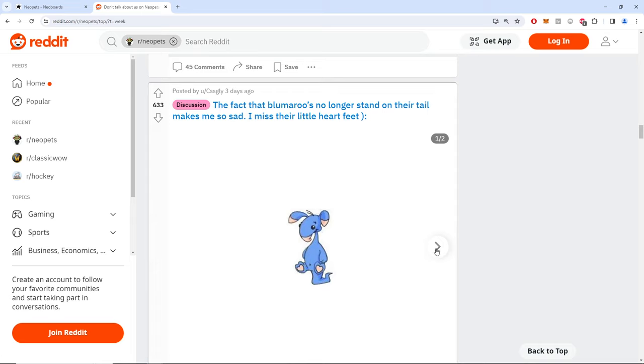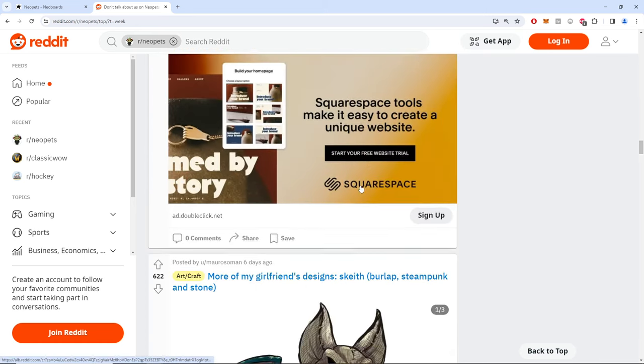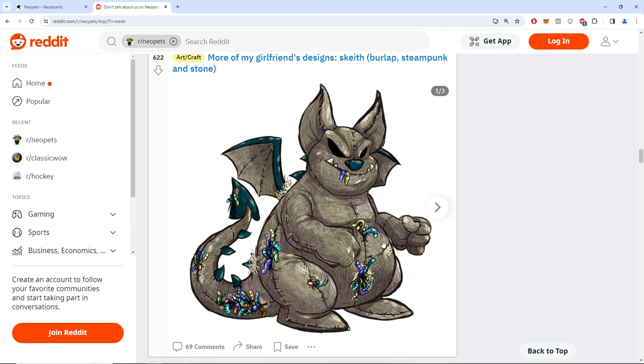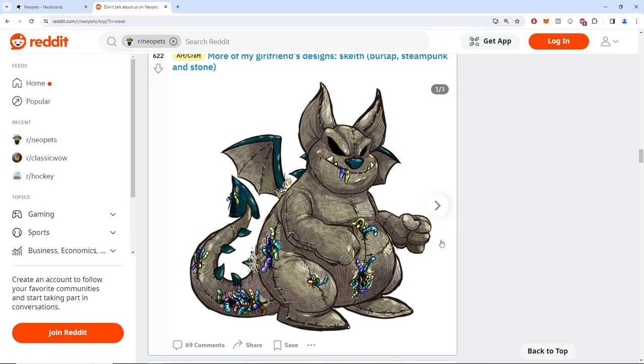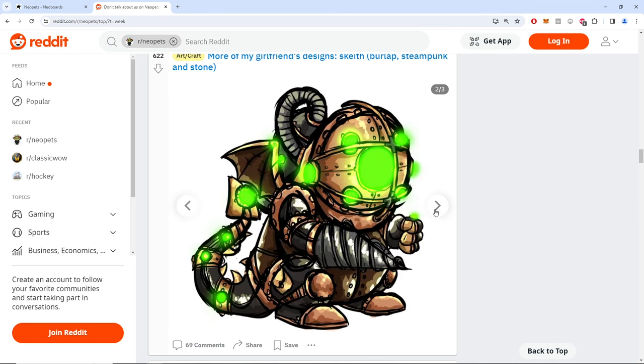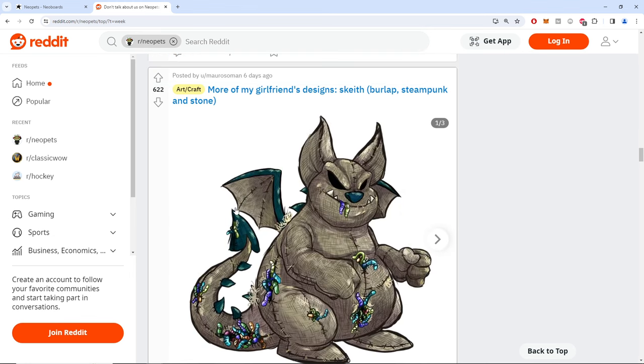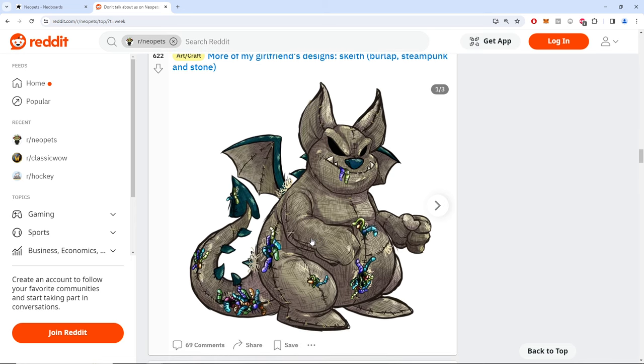The fact that Bloomers has the longest tail makes me sad — it's supposed to be like a kangaroo, get that Bloomeroo. Someone posted more of their girlfriend's designs and it looks fantastic. This is exactly the kind of thing that would drastically improve Neopets. It took them 18 months to make like 50 UCs, meanwhile one individual artist is producing some of the best art I've seen — a weird rotten plushie Skeith with fantastic eyes and worms eating through it. I would do anything to get this as an in-game pet.